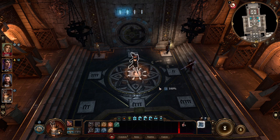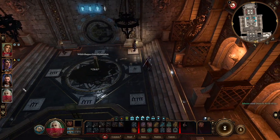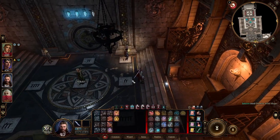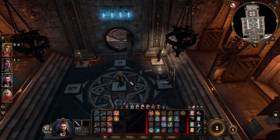Let's go ahead and exit her out of her form. As you can see, she's not actually touching the ground. There we go. And then there's Gale on the final spot. There you have it — the vault is open.